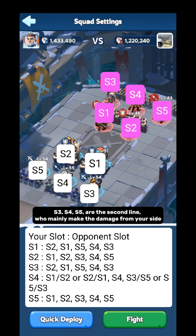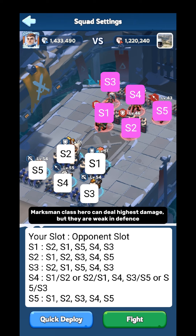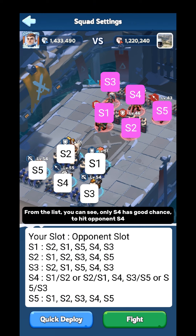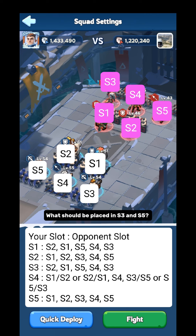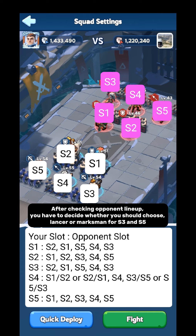Now coming to the second line of heroes: S3, S4, and S5. These slots mainly deal damage from your side. Marksman class heroes can deal the highest damage, but they are weak in defense. Since S4 is safe and heroes there stay untouched till the end of the battle, marksman class should always be placed in S4. S4 is the only position that has a good chance to hit opponent S4 and can cover all 5 opponent slots. For S3 and S5, you have to place marksman and lancer, but this changes every battle depending on the opponent's lineup.